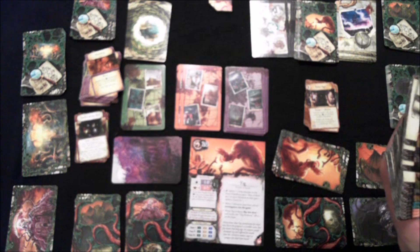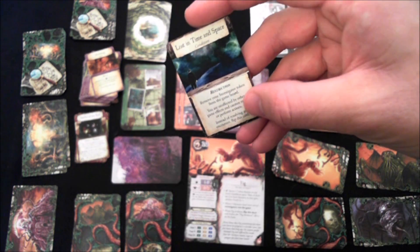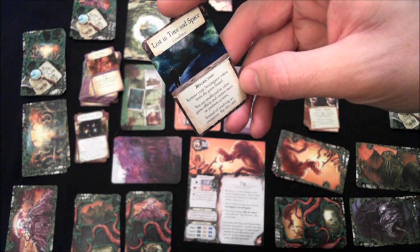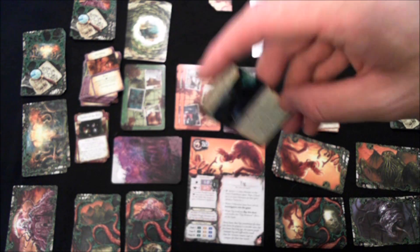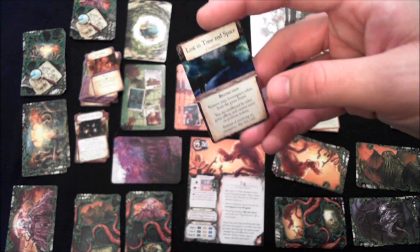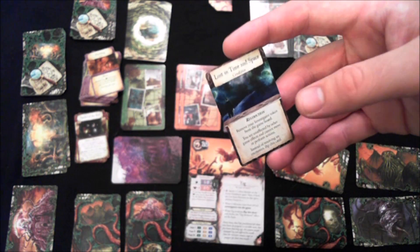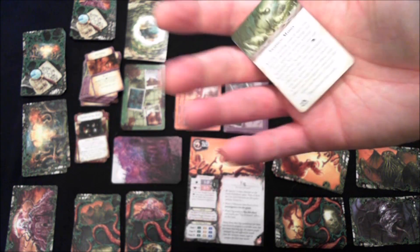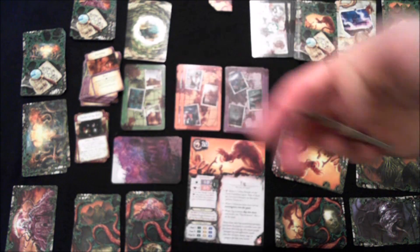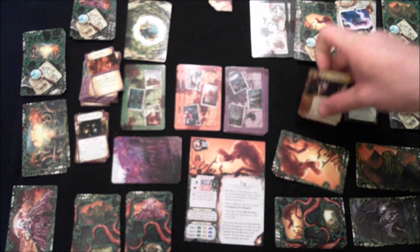I already talked about the Poison condition, but there's also a new one called Lost in Time and Space. When afflicted with this, you are essentially removed entirely from the game — your investigator is off the board, with no effect or influence on the world whatsoever. When your turn comes around you flip the card over and try to free yourself from whatever is keeping you off the board.